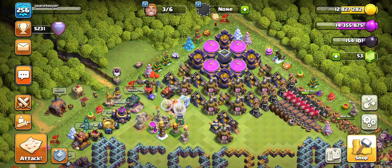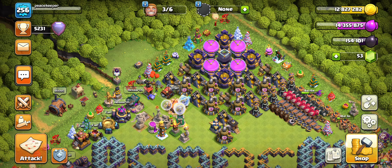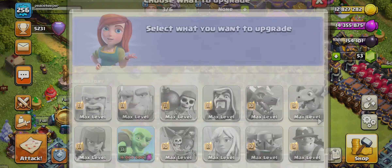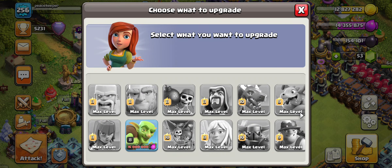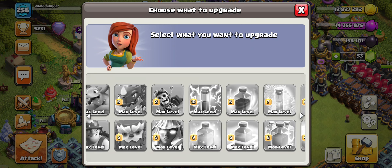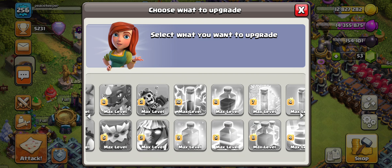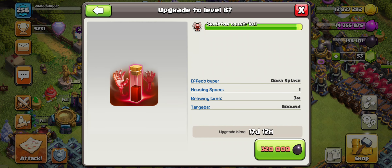Now let's do the lab. I definitely don't like the lab sitting idle, but I don't have enough loot right now. We're just gonna be knocking out two things, and I'll show you what we try to outfarm to get the next thing done. We have one more troop upgrade slot.